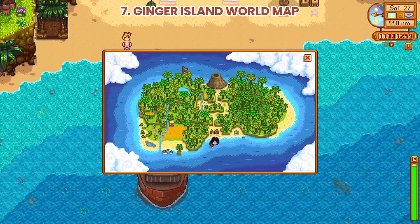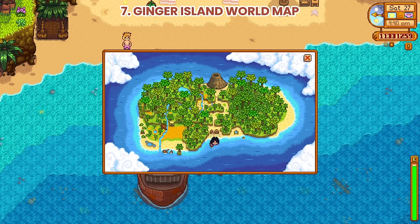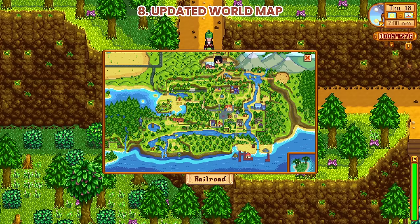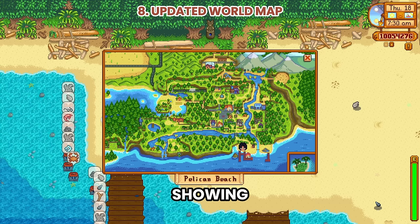Number 7: Ginger Island World Map. When visiting the island, you can now access a whole Ginger Island map instead of the previous version, where you could still see the Pelican Town map. Number 8: Updated World Map. You can now see your real-time position on the map, instead of showing you at a fixed location.